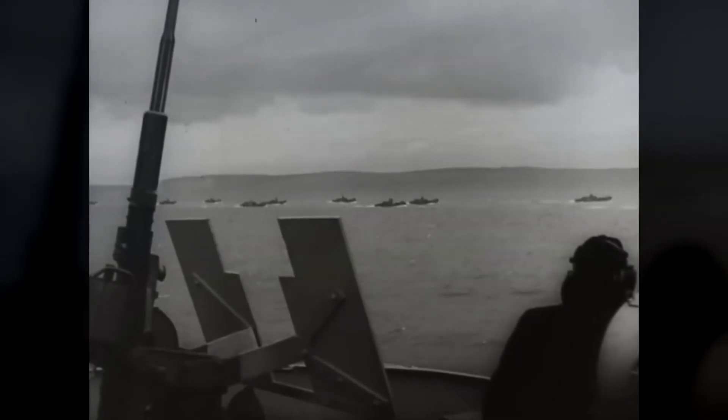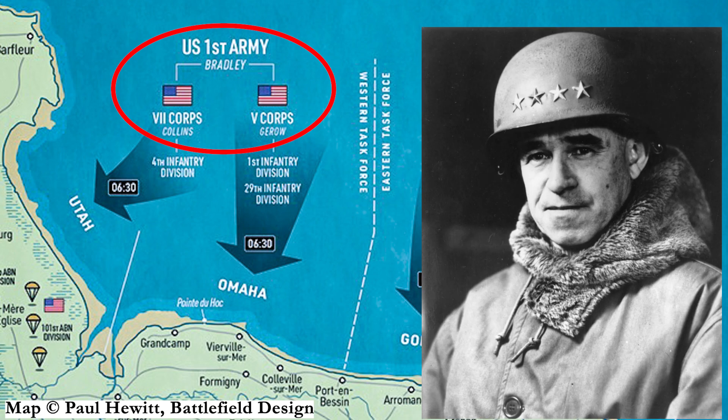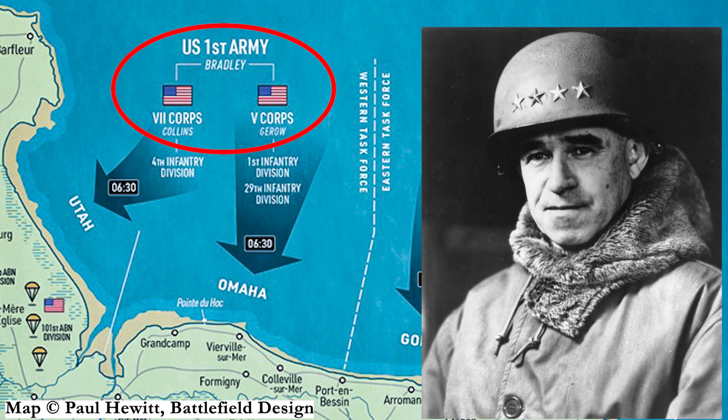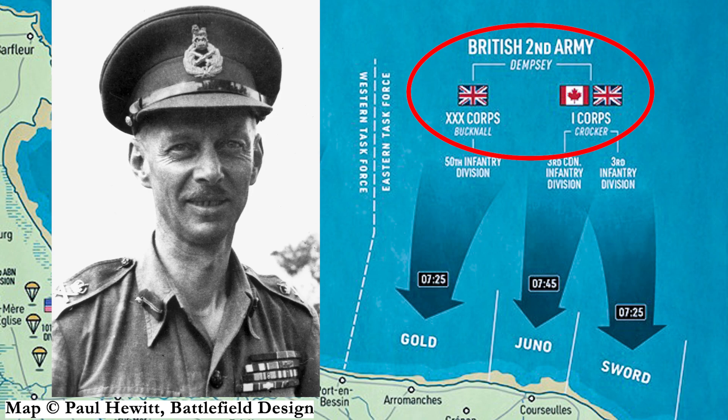The invasion that hit the coast of Normandy was divided into two task forces. The Western Task Force carried the U.S. First Army under the command of General Omar Bradley, and assaulted beaches Utah and Omaha. The Eastern Task Force transported the British Second Army, commanded by General Miles Dempsey, and was responsible for beaches Gold, Juno, and Sword.